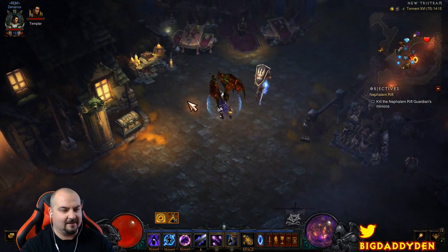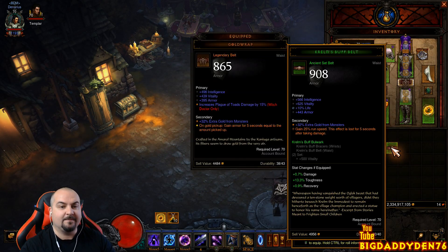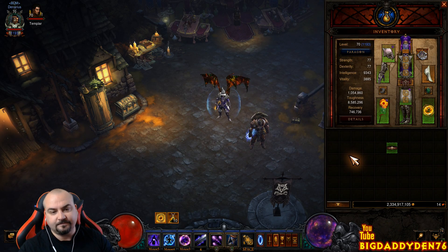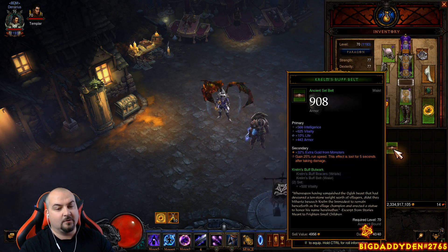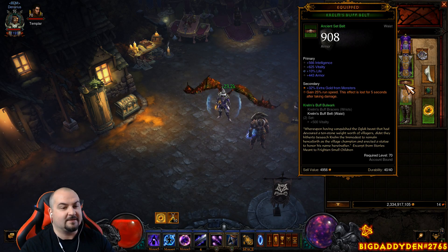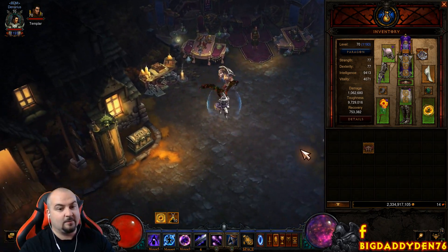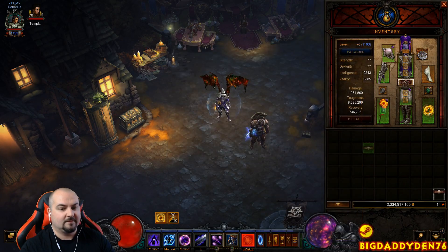For a bit more speed, this build has a lot of natural toughness from Archon stacks, so eventually you can replace Gold Wrap with Clems Buff Belt, which gives an extra 25% run speed. That said, when you're first starting out, definitely use the more newbie-friendly Gold Wrap first.